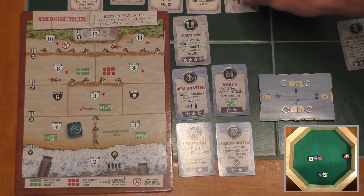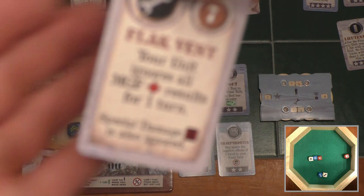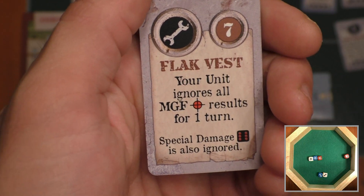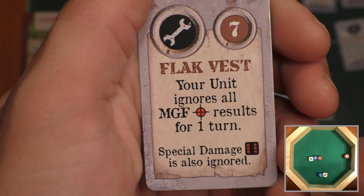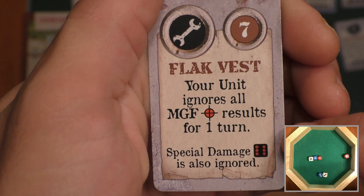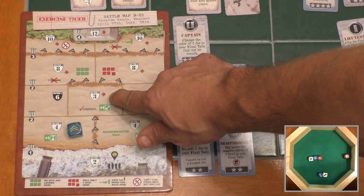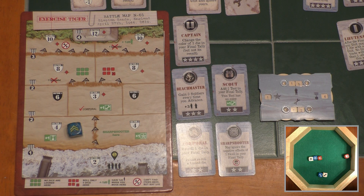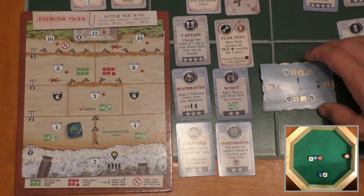I have twelve item points. I'm going to use them to buy a flak vest, which costs seven. It lets you ignore all machine gun fire — MGF — results for one turn. Special damage is also ignored; that's not indicated on this particular map, but if there were special damage next to a machine gun fire symbol it would have that indicator and you'd check the rulebook. I'm going to buy this flak vest and my unit will hang on to it until they're ready to use it.